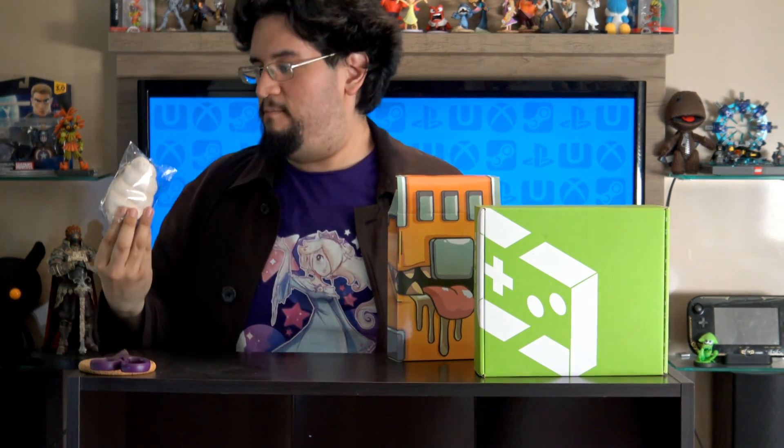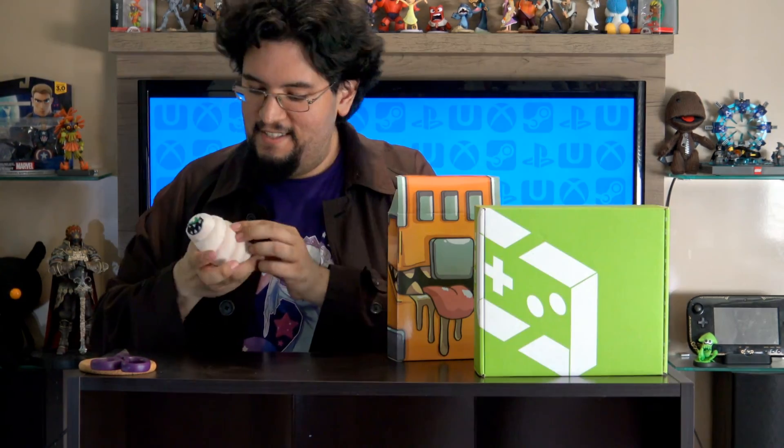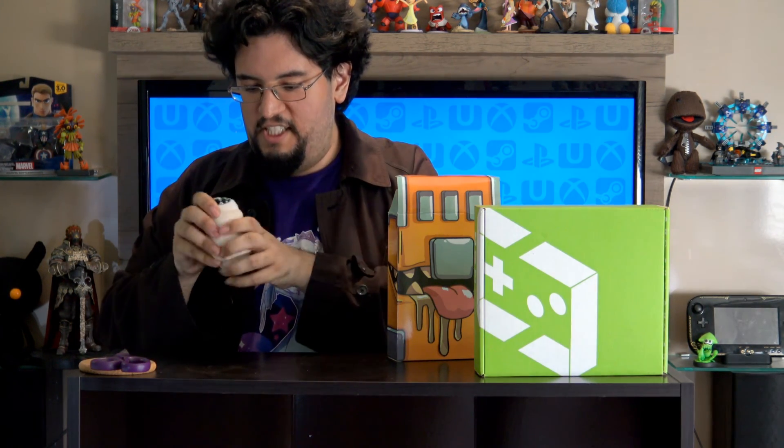First up we get... oh. We get a leech coin purse. I think that's what this is — a coin purse. You put your coins in here, and if anyone tries to steal your leech, just show them the space and they're like, 'Nope, I'm good.'